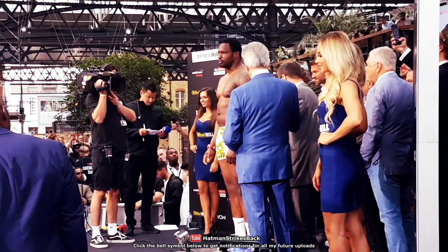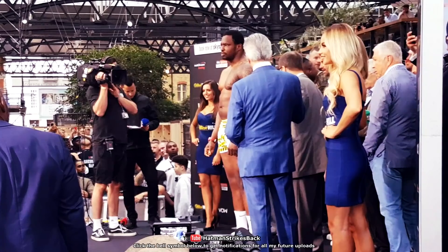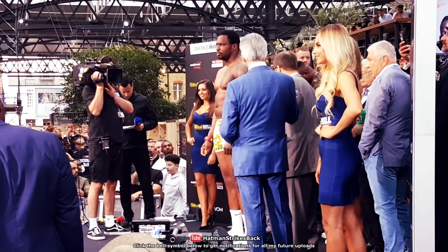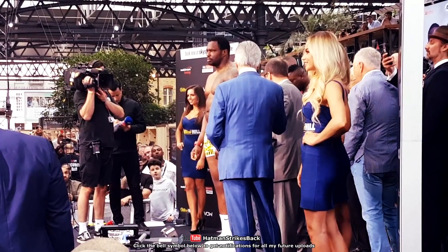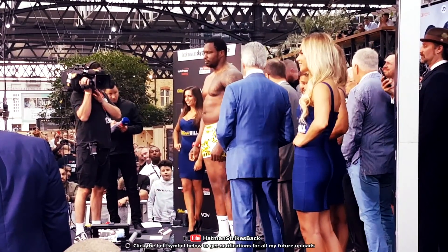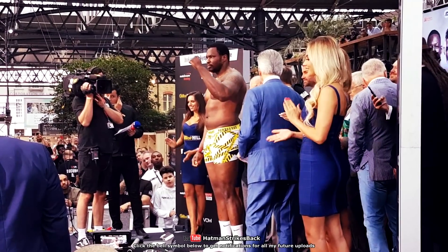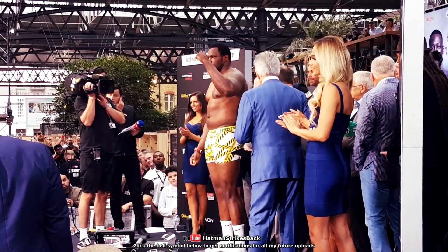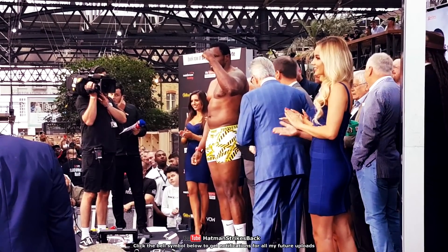White hasn't developed the pressure fighting technique necessary to just rush his way in. If he tries that, Tyson Fury will walk him onto shots. But Dylan White does have a good jab, so he should utilize that. Establish his jab at long range and use that to push Tyson Fury back towards the ropes where he can start getting his power shots off, just like Frank Bruno and Ray Mercer did against Lennox Lewis.